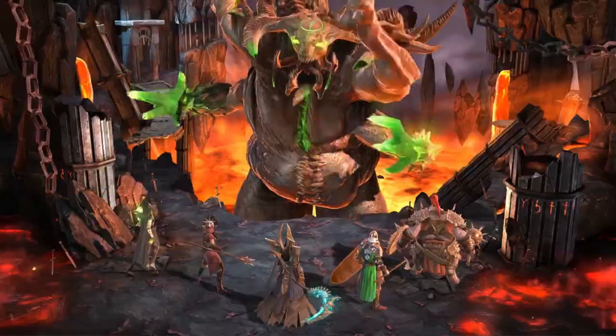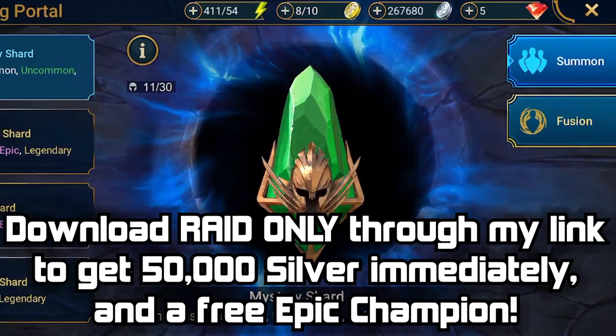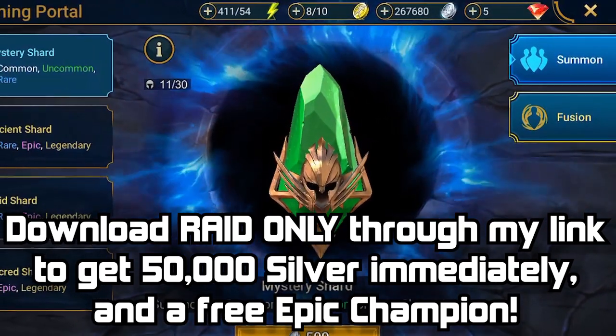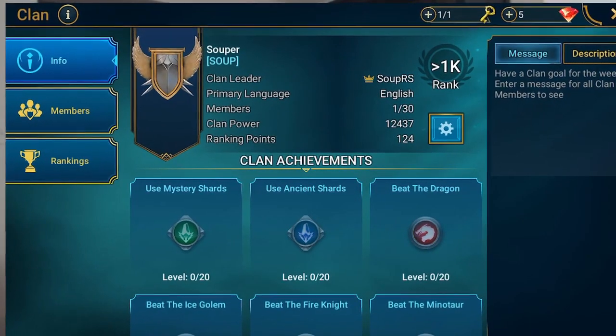This game is getting really big really quickly so if you guys would like a head start, I got a couple things to help you out. First of all, there's a brand new special tournament launch coming out soon with awesome prizes. And second of all, if you go to the description of this video and use my link only to download the game, you'll get 50,000 silver coins and a free epic champion courtesy of the dev team. I also made a clan in the game called the Super Clan.